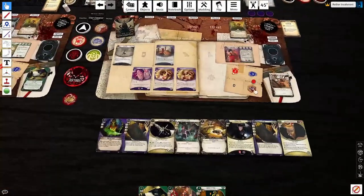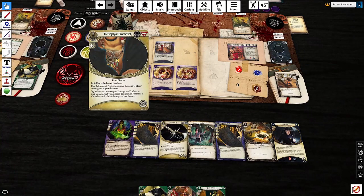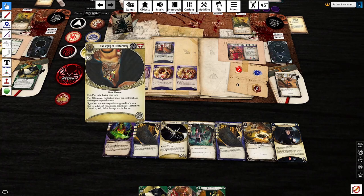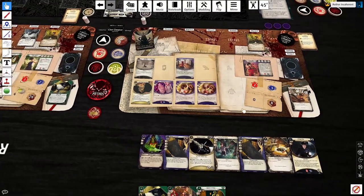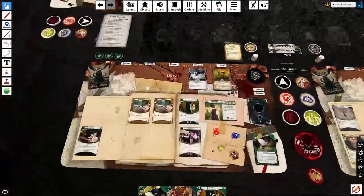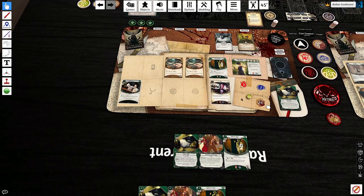As a fast action I'll play Talisman of Protection. It's a 2-cost fast asset that takes up an Arcane slot — I have 3 right now because of Dragon Pole. It says as a reaction: when you would be defeated by damage and or horror, discard Talisman of Protection and cancel up to 2 of that damage and or horror. I don't need it yet but I might later, and I don't need all these resources ever. I probably should have used Well-Connected on that evade check — this card is in play and it gives me plus 4 to a skill check right now. Probably worth using.